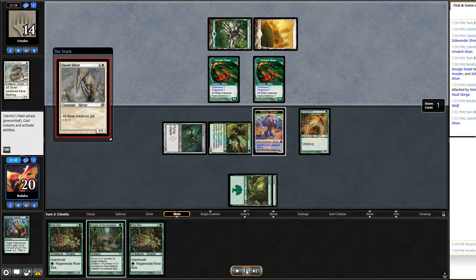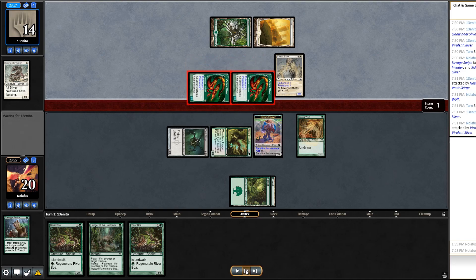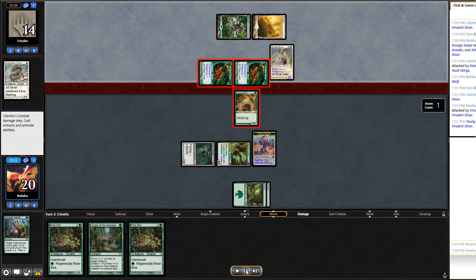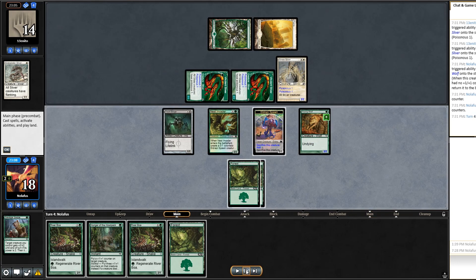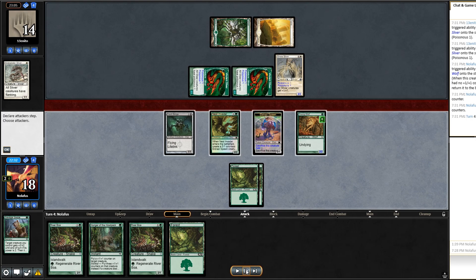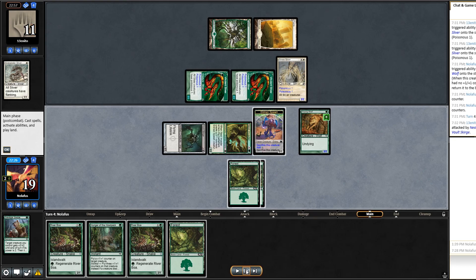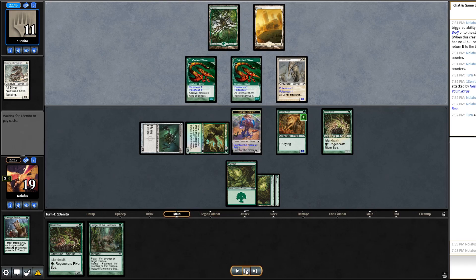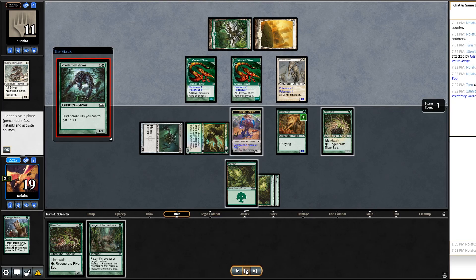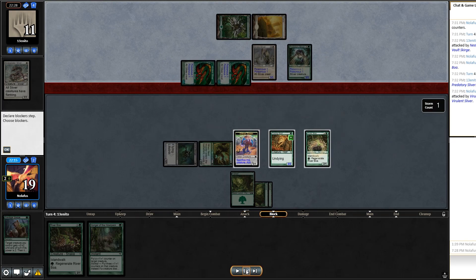They play Sinew Sliver and seem stuck on two lands. The other Slivers get pumped so they swing in. I block one with Young Wolf — undying trigger happens, it comes back. I take two poison counters but I'm not too concerned. Drawing a third land means my River Boas can chump forever. I swing with Vault Skirge and Nest Invader for more damage since they're unlikely to block while their Slivers could die.